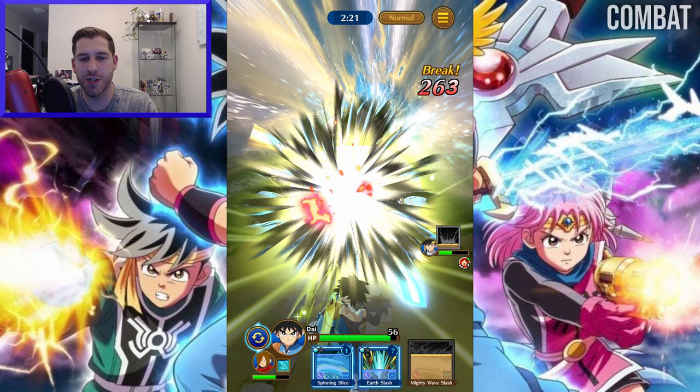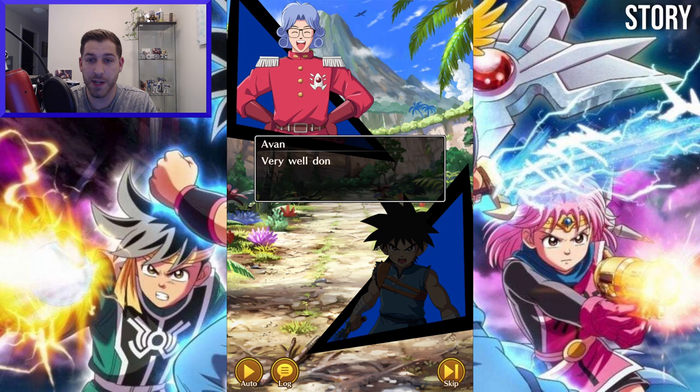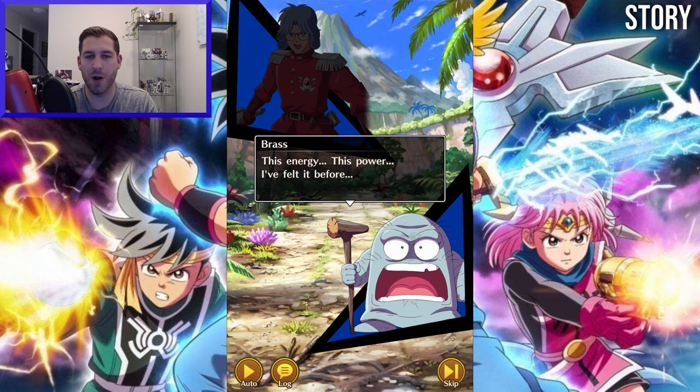Every Dragon Quest game I've played has had a terrific story, and The Adventure of Dai is no exception. The art style and graphics are visually appealing and very colorful. The tale of Dai becoming a hero is a classic shounen storyline, and that's not a criticism because it's classic because it works. I honestly felt like I was watching the original Dragon Ball, and I really appreciated the high quality Japanese voice acting. While the entire story is not going to be voice acted, the character portraits and animations are very pleasing.